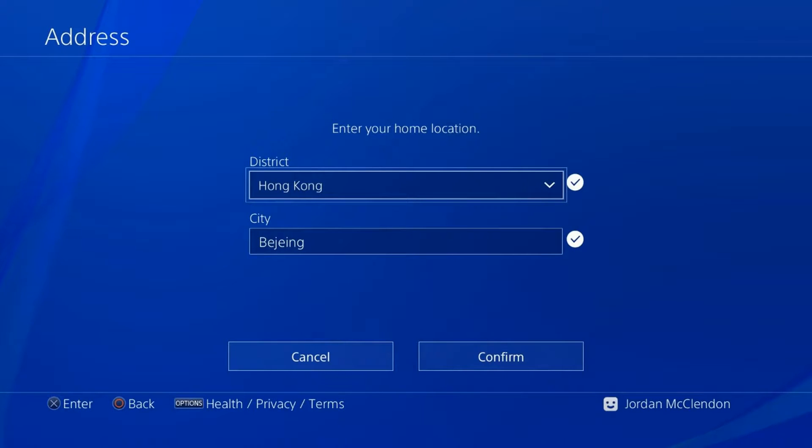The second step is to change your district to Hong Kong. It won't work if you don't change your district to Hong Kong. For some weird reason they get it free down there. Change it to Hong Kong, and then switch it to a city somewhere near there — Beijing is what I did. After that you will be getting the new private beta for free. Make sure to leave a like, comment, and subscribe. Thank you, blast us out.